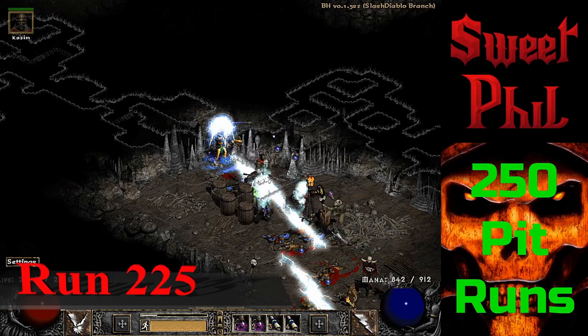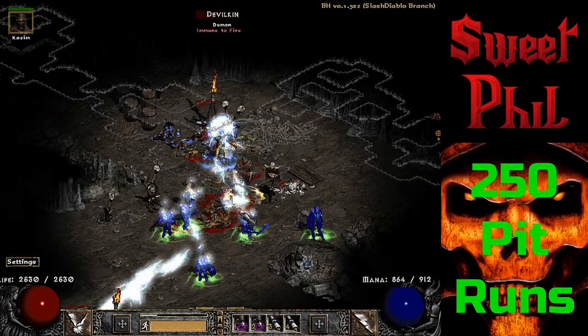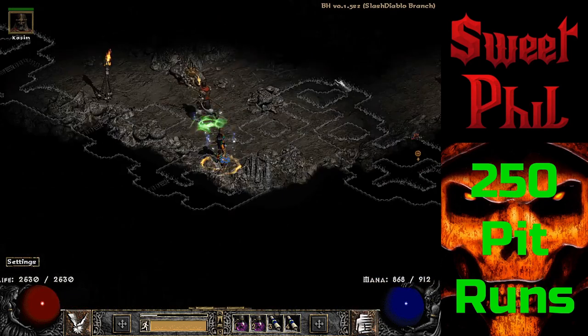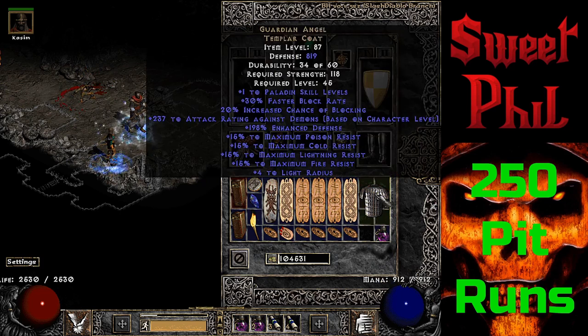A repeat drop at run 225 — another unique Templar's Coat. As you may remember, this rolls as Guardian Angel and is noteworthy for its 15 to max resistances for each resistance.